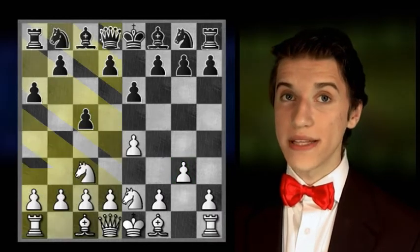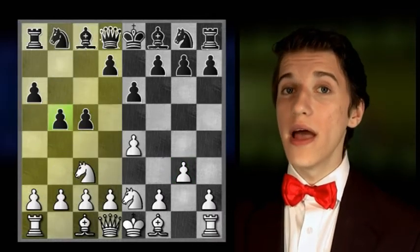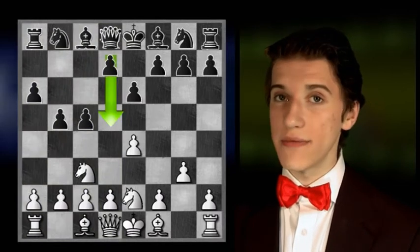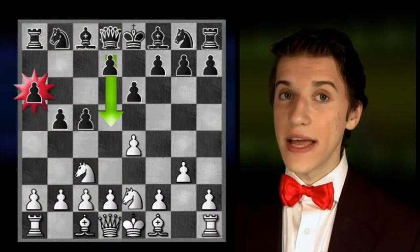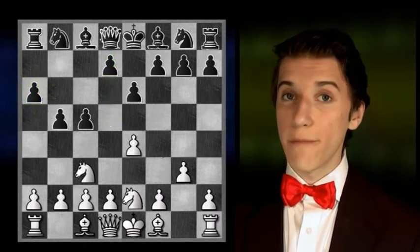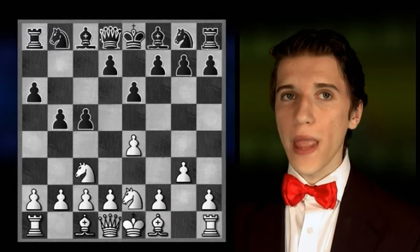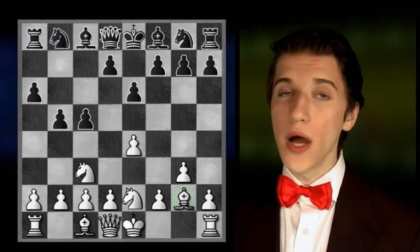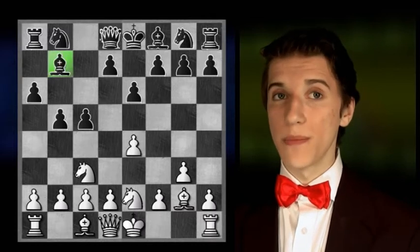Black attacks on the queenside by playing b5, and it's too late for black to attack in the centre with d5, since the earlier a6 has no place at all in that variation, which would leave black a tempo behind. Black's latest move b5 is followed by bishop to g2, which is answered by black's bishop to b7.